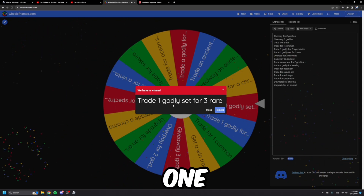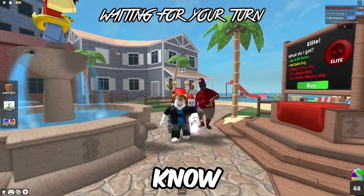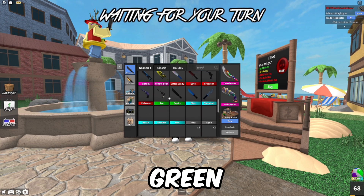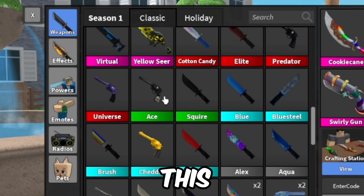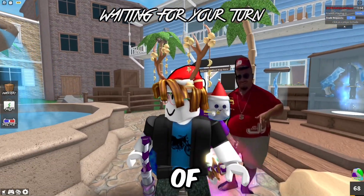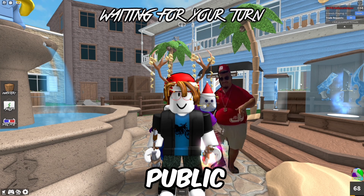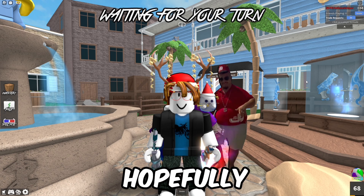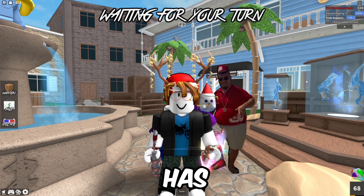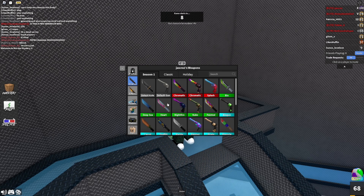The wheel landed on 'trade one godly set for three rares.' In case you don't know, a rare is the green color knife. I need to trade a godly set for three of them, so let's hop into a public server and hopefully find someone with three rares.